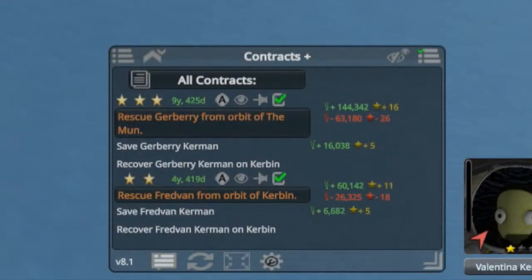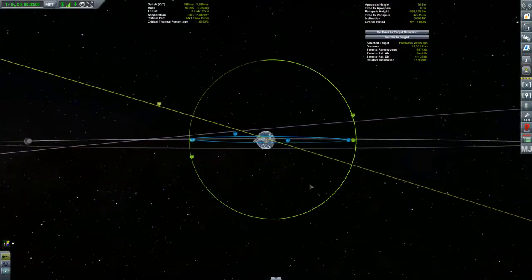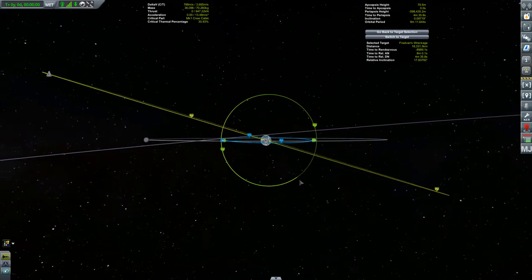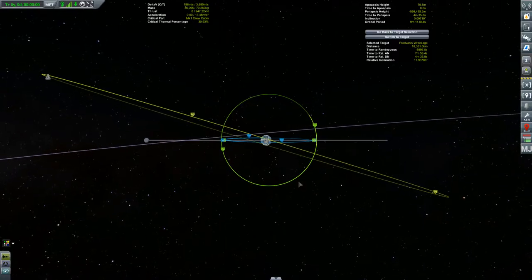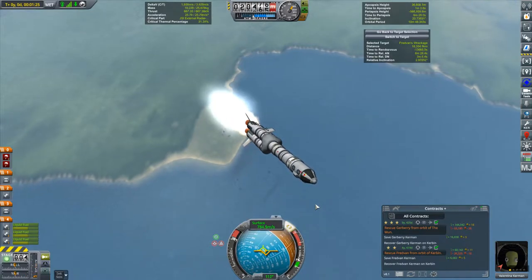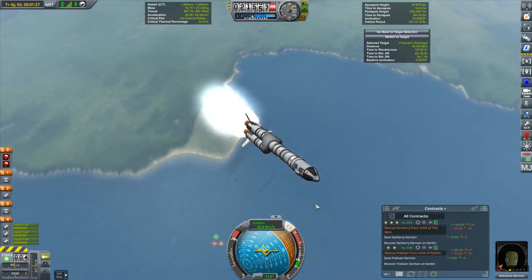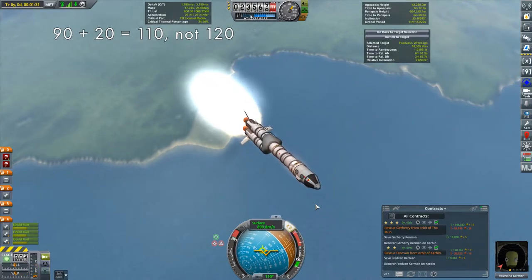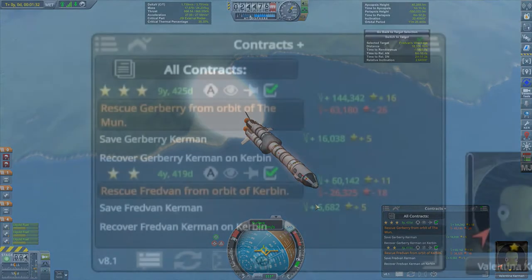The first contract we'll be going for is the second on the list to rescue Fred Van from an orbit about Kerbin. Unfortunately, Fred Van is in an orbit with an altitude higher than that of the Moon, and the orbit is fairly inclined — I'm estimating the inclination to be about 20 degrees. Having launched at the relative descending node, I'm attempting to fly a little over 20 degrees to the south of east. Unfortunately, I went too far south due to some brutal arithmetic, a mistake I spent pretty much this entire ascent trying to correct.